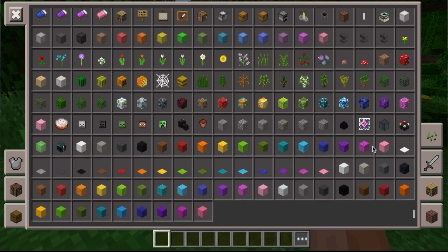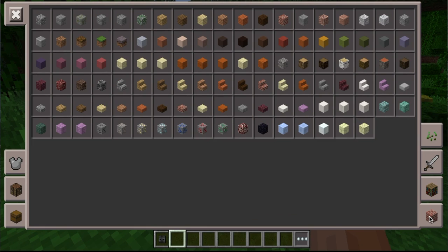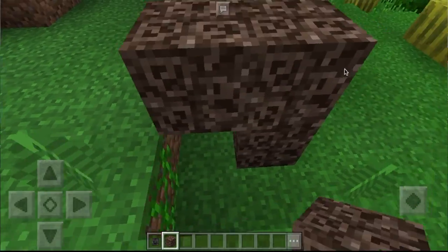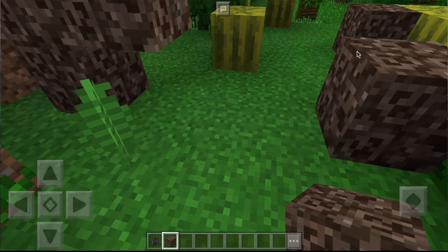So let's get some soul sand. Where is that soul sand? We're gonna go shopping for some soul sand. There we go. We are going to make a simple carve — gonna do that — and then we're gonna put another one over here.